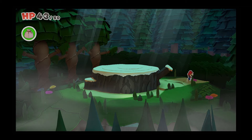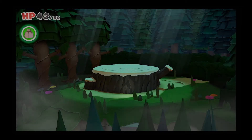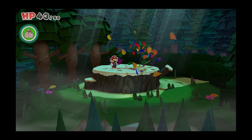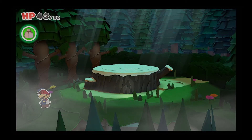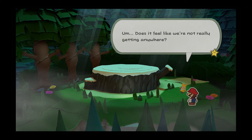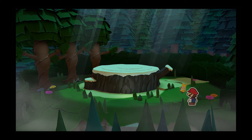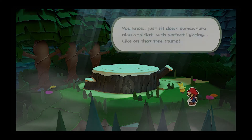Oh wait, there's a pathway here. Let's just come this way then — something exciting is going to happen there at some stage. That did nothing. What if I go this way? Does it feel like we're not really getting anywhere? It feels exactly like that. Sometimes when the folding gets tough, I like to take a break to clear my head. Let's go sit up on that big stump — just sit down somewhere nice and flat with perfect lighting like on that tree stump.